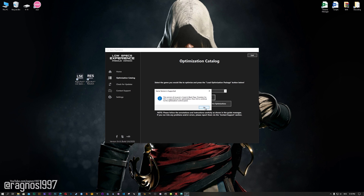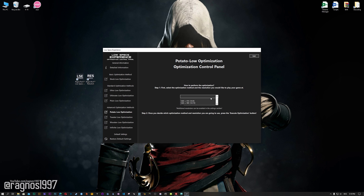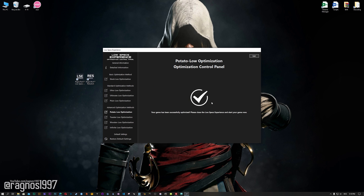Now, the Low Specs Experience will automatically check if your game is supported by this optimization. If it is, press OK and the optimization control panel will load. When the optimization control panel loads, simply select the method of optimization and resolution you would like to run your game on. This is something you will need to experiment on your own, in order to see what works for the system the best. Once you decide which optimization method and resolution you are going to use, press the execute optimization button, and then start your game.